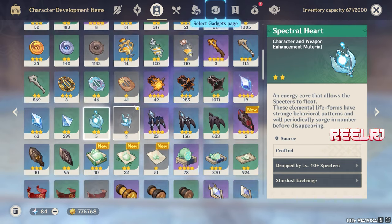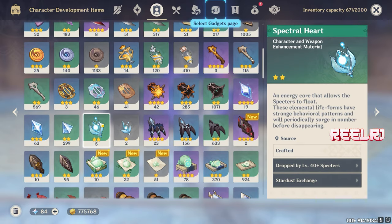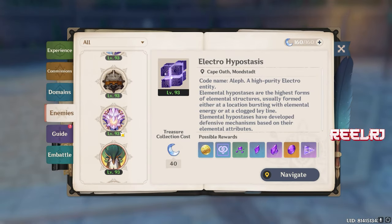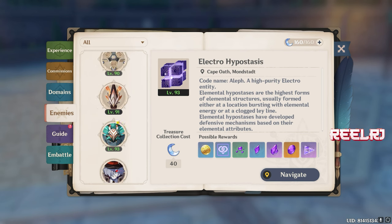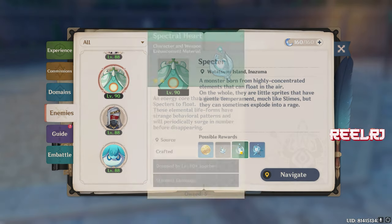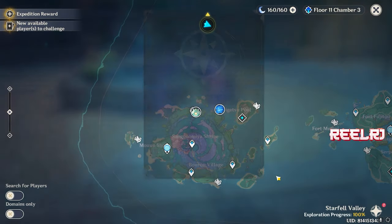Then you're gonna need the Spectral Husks. You're gonna need a lot of these — around 200 to 400 in total. You can find these spectral drops in Inazuma, as Kairara is an Inazuma character. She's gonna need Inazuma materials, so go to the enemies there.